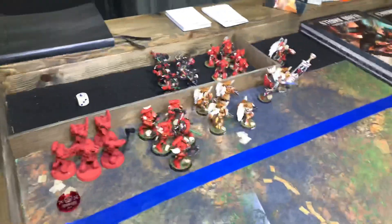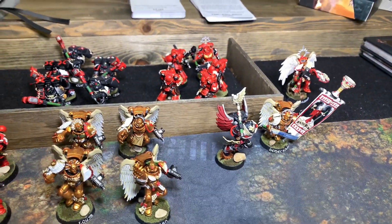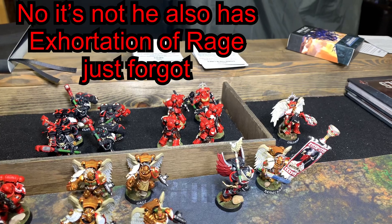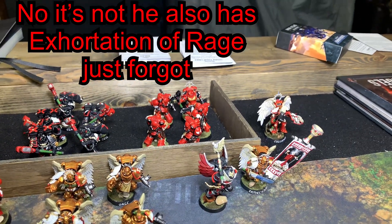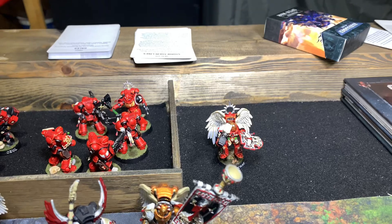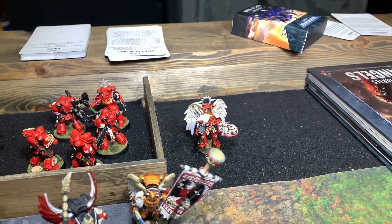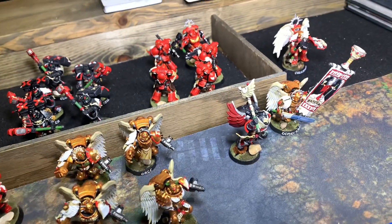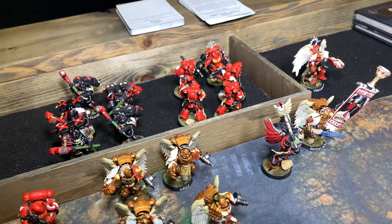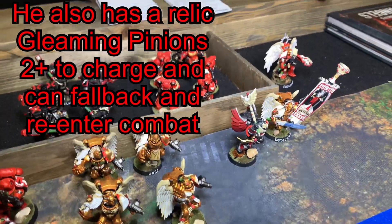Now we're going to look at the Blood Angels. I've got a battalion detachment for my Crusader force. My HQs are this Chaplain who has Invocation of Destruction and the Canticle of Hate that he comes stock with. Then there's the Captain with Storm Shield and Thunder Hammer. He's going to have Death Visions of Sanguinius, his warlord trait is Artisan of War. And also for the Crusader force, I spent points on this Chaplain - he has a warlord trait as well, which is Gifts of Foresight, so he'll have a 6-up feel no pain.